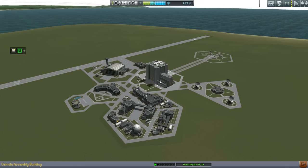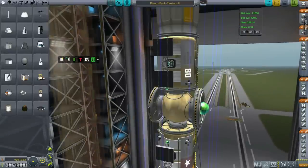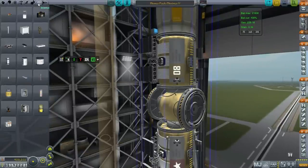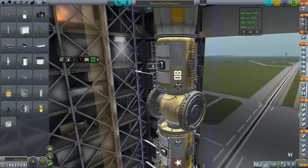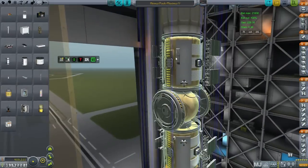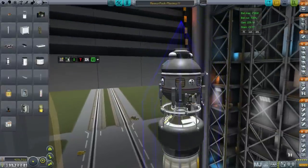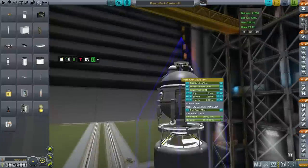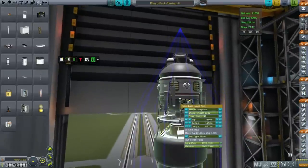Let's take a look at the station design. I actually forgot to put an antenna on, which is part of the requirements, so let me do that right now. Let's just do one — saves a little bit of cost. Now we've got an antenna. So first, this is our miner, and it carries plenty of fuel to get down and get back up again.